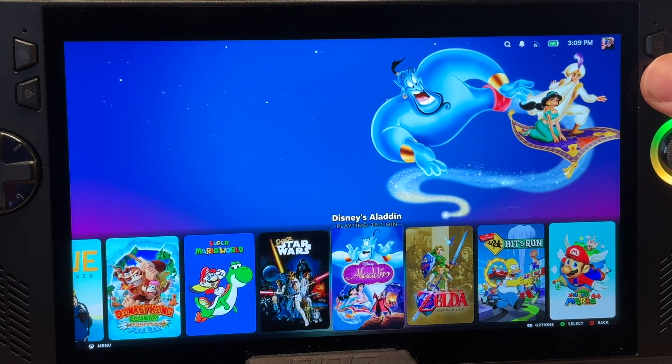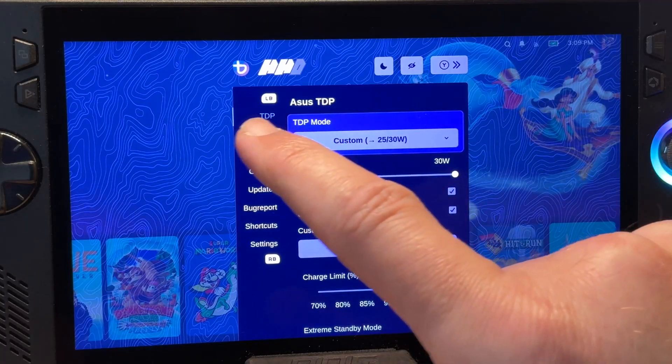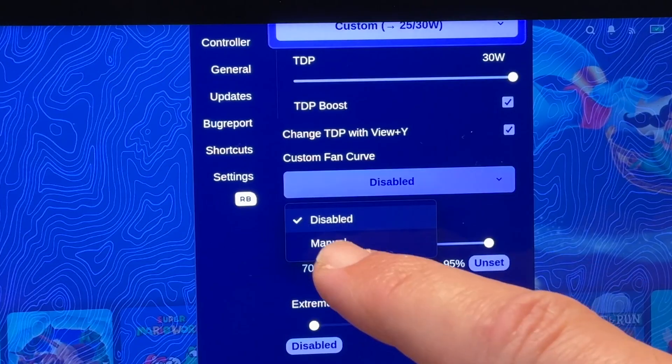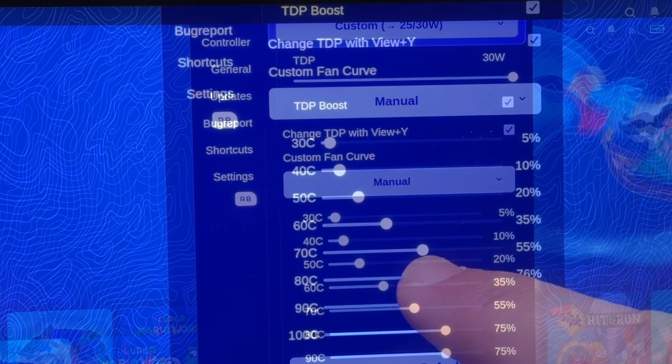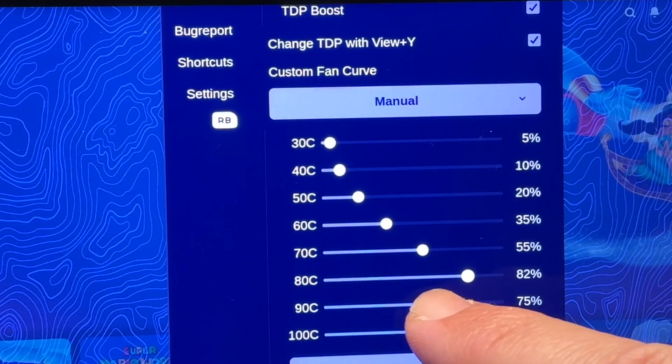Tip seven is how to add a manual fan curve. Triple press the Armoury Crate button and make sure we're in the TDP section. Scroll down slightly to the Custom Fan Curve, which is disabled by default. Tap on it to select Manual, and here we can adjust the fan curves as we like. Let us know in the comments which fan curves you prefer.